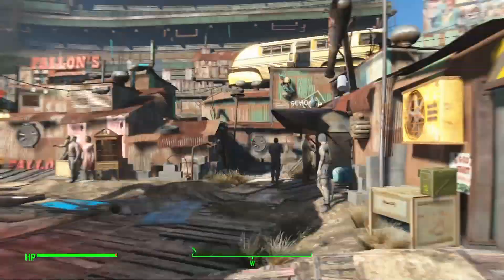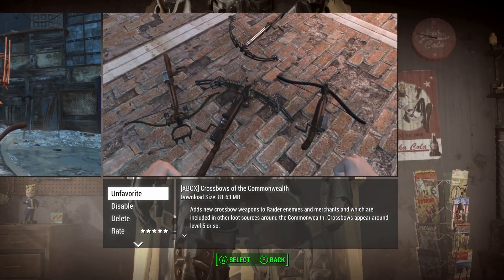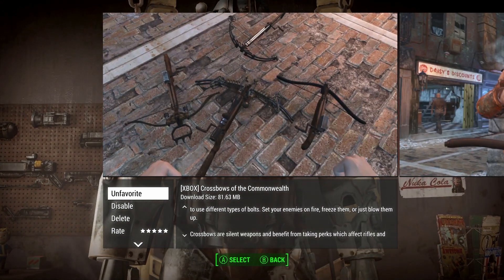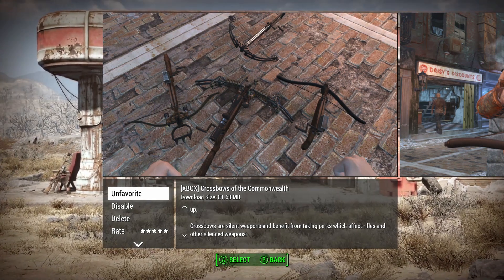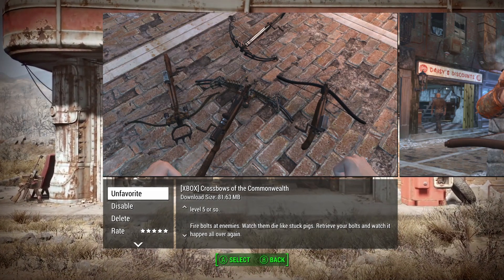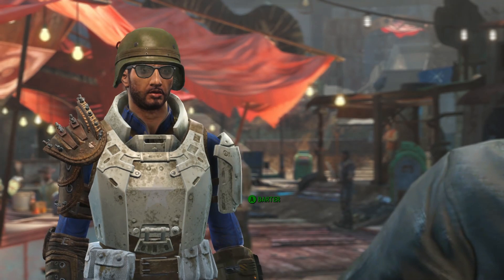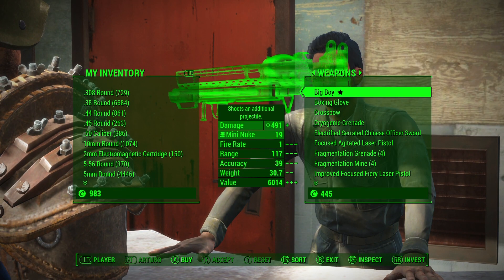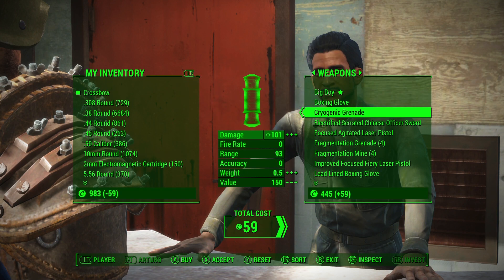Next we're looking at Crossbows of the Commonwealth by Tricky Vein. This adds several different new crossbow weapons that you can find on raiders, merchants, and elsewhere lying around in the game. It adds a weapon that feels like it belongs in the game, which is awesome. Arturo is a great source — weapons get added to the level list of the game, so for example I found a crossbow right here, very cheap, and you can just buy it off him.